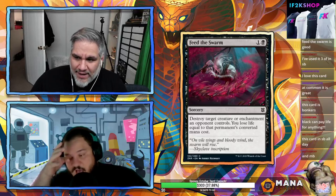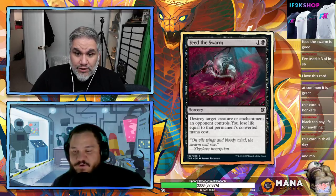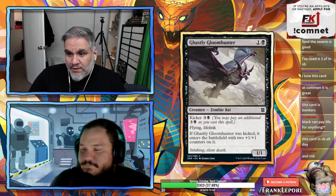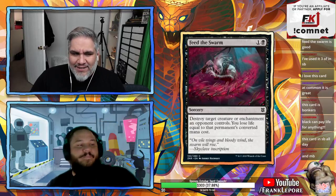This card will probably be played in mono-black — a two-mana spell that also answers enchantments is powerful. Playing mono-black devotion and having an enchantment answer is ridiculous. It's a massive color pie shift — black has never had this ability, and now there have been two or three such cards in recent sets.